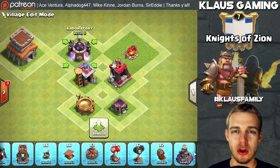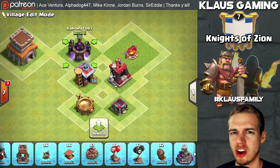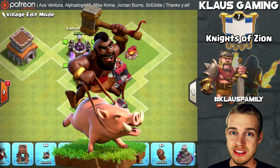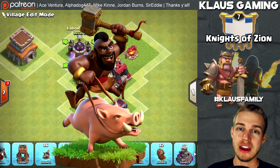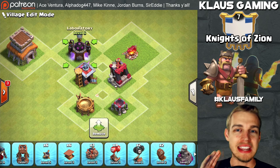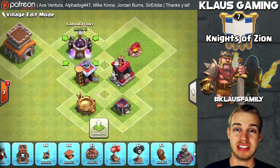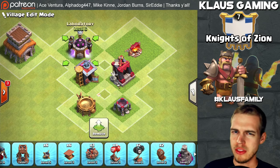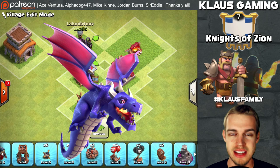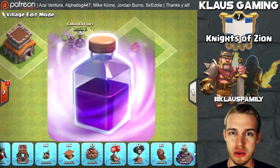For those wondering what to upgrade in your laboratory first — the absolute most important Town Hall 8 upgrade is the hog riders to levels 3 and 4, and the heal spell. Those are the most important upgrades you can do on your Town Hall 8 base. Hog riders can three-star any Town Hall 8 base in war. I do it every single war in the Knights of Zion — hog riders are OP. There's also a lot of use for dragons; you can upgrade those to three-star lots of bases. Make sure you've got a maxed rage spell upgraded as well.